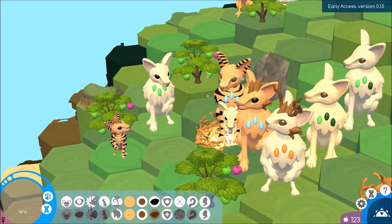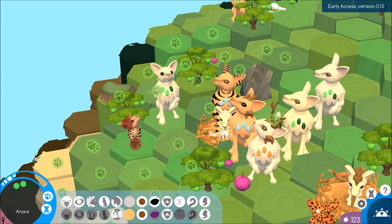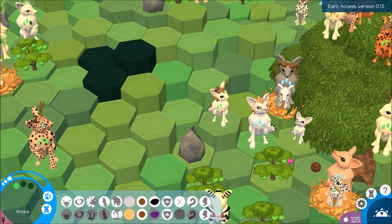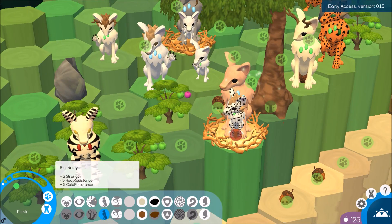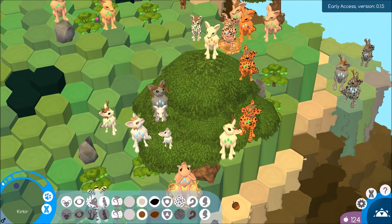How is this little baby? Isra - not the greatest genetics, so we probably won't bring her. We had a baby over here that we wanted to bring. This guy had good genetics, so we're going to start moving Kirk here this way.